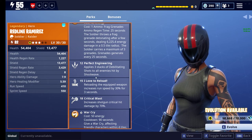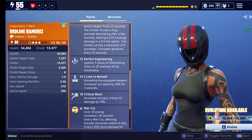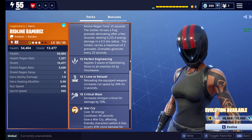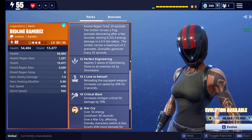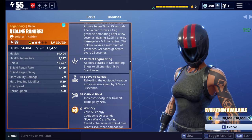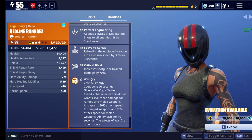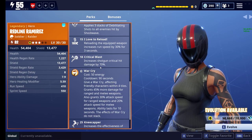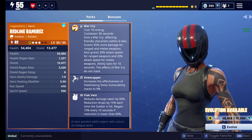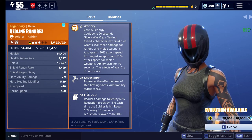She also has War Cry, which I've been liking since I did a video on that Birthday Brigade. She also has Perfect Engineering, which applies 3 stacks of Debilitating Shots to all enemies hit by Shockwave — very good. Love to Reload: reloading the equipped weapon increases your run speed by 30% for 3 seconds. That's very interesting, though I don't think it'll come in handy. Increases your shotgun critical hit rating by 70%, and War Cry of course.